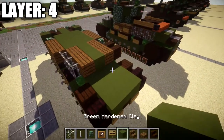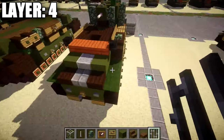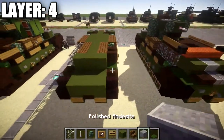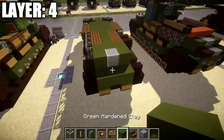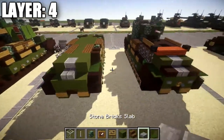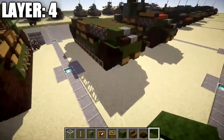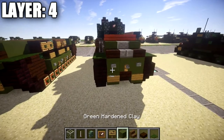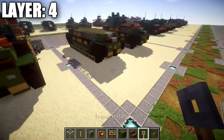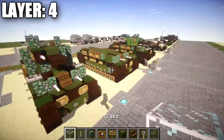Place a row of three green stained clay across and an additional iron bar on the left side. On the right side place a green carpet on top of the dark oak wood stair. In the next section place a polished andesite block in the middle with green stained clay blocks on both sides and green carpet to both sides. Going back, place a stone brick slab, dark oak wood slabs on both sides, and green carpet to both sides. On the very back, add a stone button on both sides and a tripwire hook in the middle — apologies for missing those again. That completes layer four.